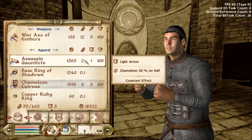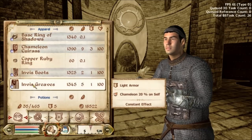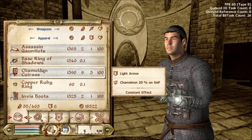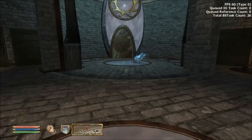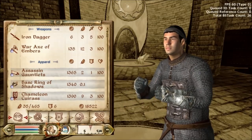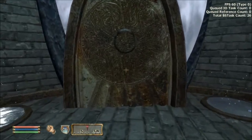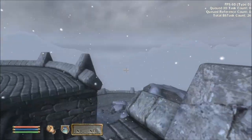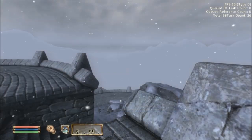Before we level up, we're going to equip a 100% Chameleon Outfit. This 100% Chameleon Outfit is designed to be used when you're going to be training skills such as Blunt, Blade, Hand-to-hand, or any combat skills.